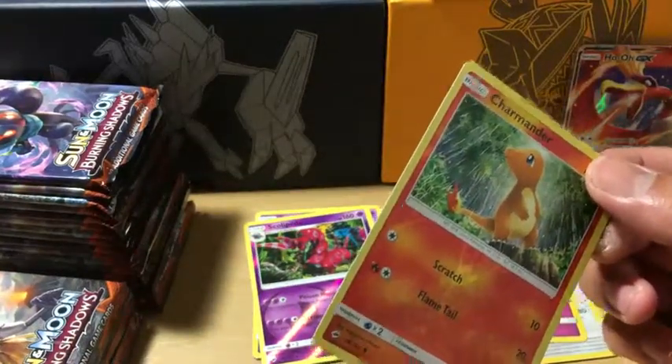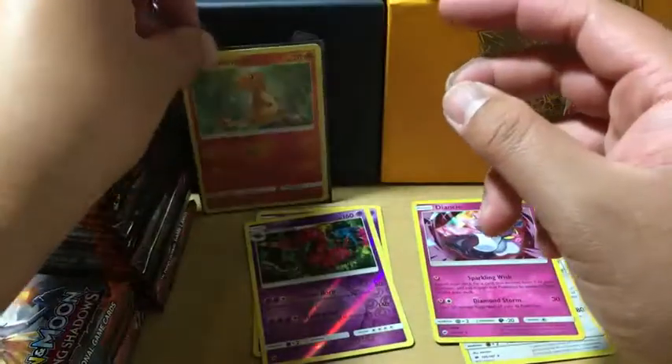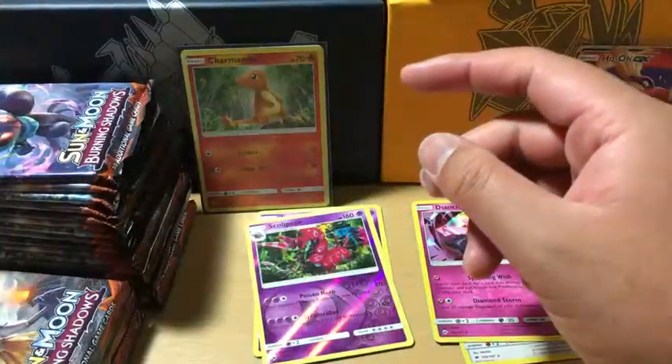I want to get the Butterfree and Charmander graded but we'll just leave that for the background for fun.